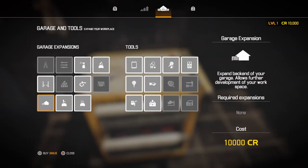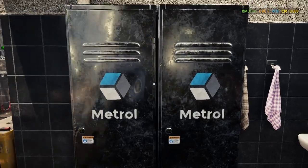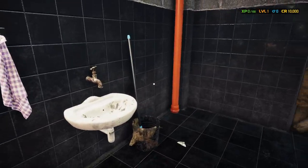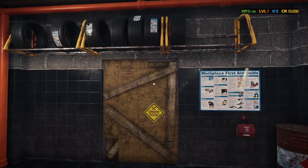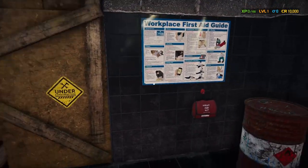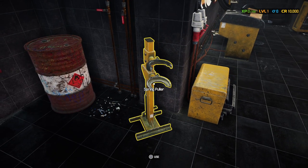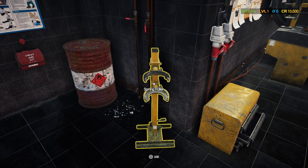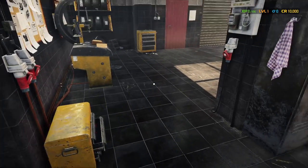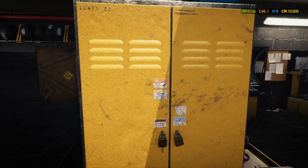There's another Toolbox here that works exactly the same. There's some storage here but you can't get into it right now — it says 'under construction.' Next there's a Spring Puller — really handy, you're definitely going to need this for suspension work, but we'll cover this in a little bit.